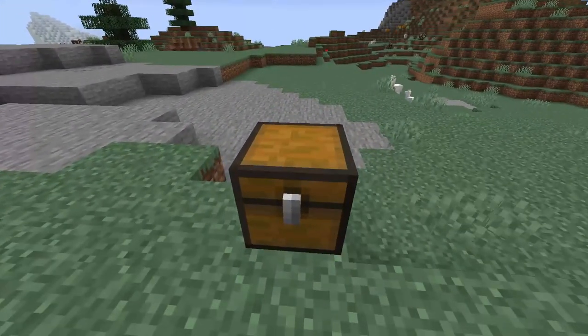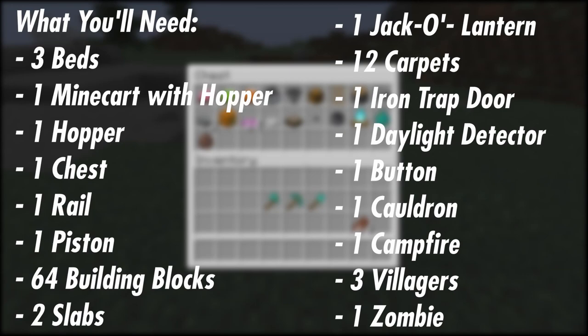For this build you'll need three beds, one minecart with hopper, one hopper, one chest, one rail, one piston, a stack of building blocks, two slabs, one jack-o-lantern, 12 carpets, one iron trapdoor, one daylight detector, one button, one cauldron, one campfire, three villagers, and one zombie.